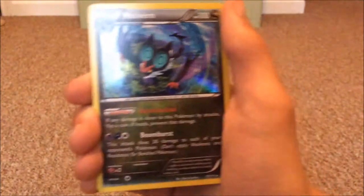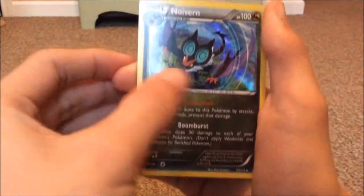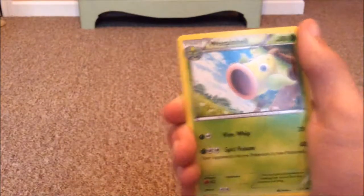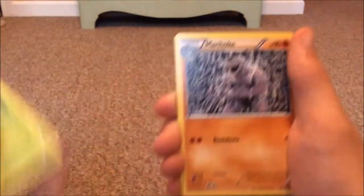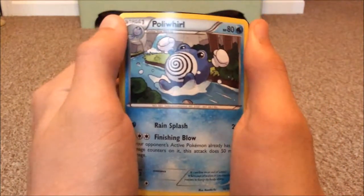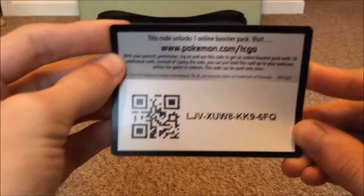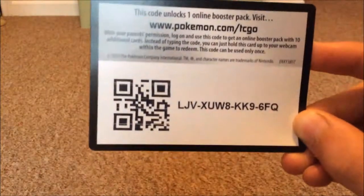Next up we have a Noivern. Next up we have ourselves — oh, actually that was a Holo. Next up we have a Weekend Velve, and then a Bichoke, followed by a Palo, and a code card. I'll show you guys the code card. It's for the Furious Fists set — L-J-V-X-U-W-8-K-K-M-6-F-Q.